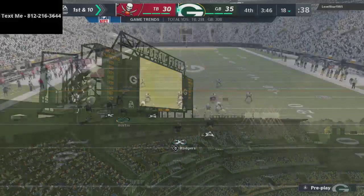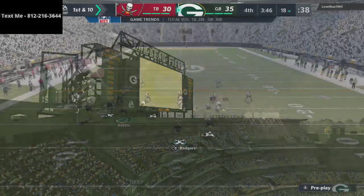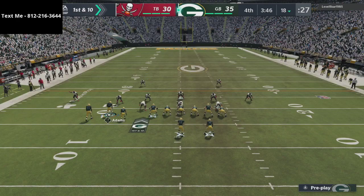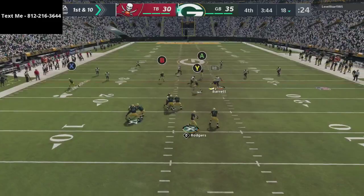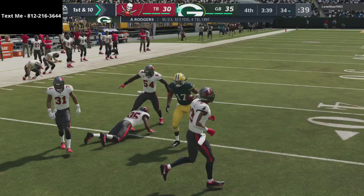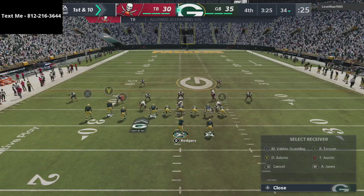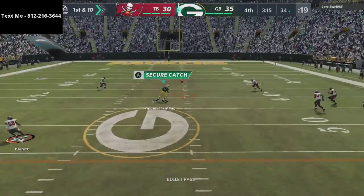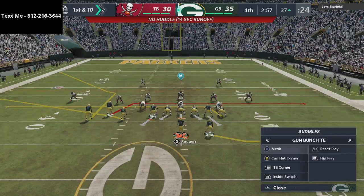Offense is back on the field — we have to put that behind us. One of the things that's super hard about Madden versus the real NFL is that in the NFL if you have a bad drive you don't always have to go right back out there, but in Madden you're always on. You have to put it behind you fast. Running inside switch here because of his tendencies — the offense can definitely move.